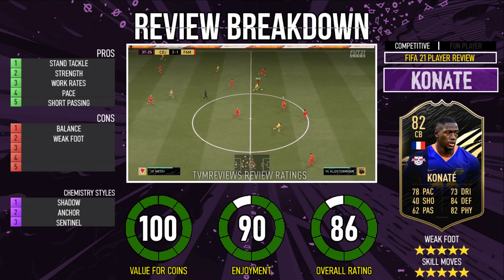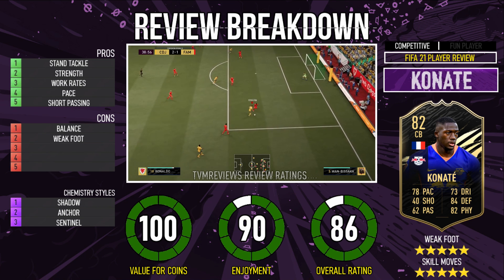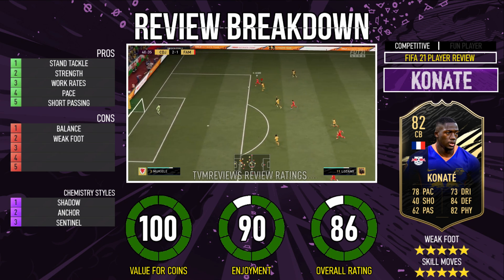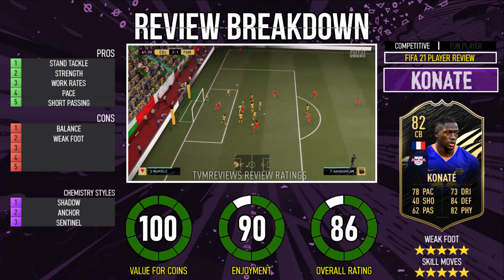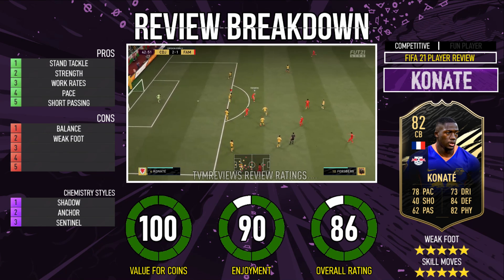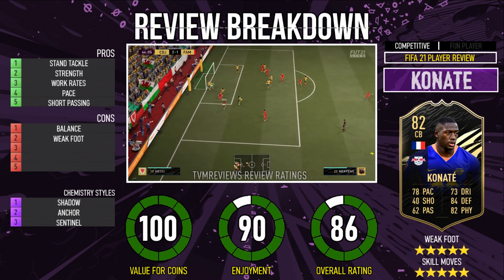Being 6'4" with aerial presence and strength with the anchor — I'm not doing a direct comparison, and on paper Van Dijk is head and shoulders better than Canate. Van Dijk's weak foot goes in his favour too if you play out from the back. But in terms of pace, they're quite similar — acceleration and sprint speed — and Canate is just that little bit quicker. With the chem style he moves a little bit better, and his high defensive work rate means he stays back constantly.